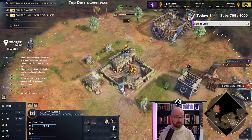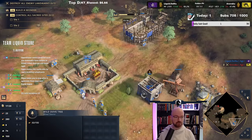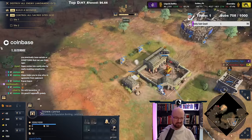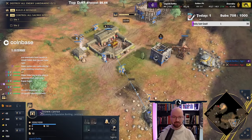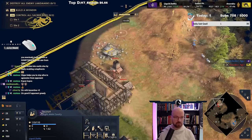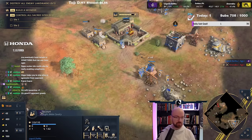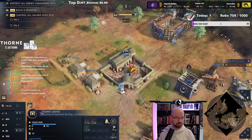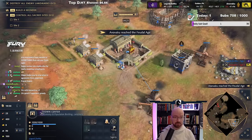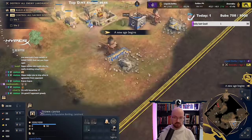It looks like it's going to be a 2TC play for our opponent as well. The Hippodrome is getting close to completion. We've rallied all our workers, so we've got enough wood for our second TC. By the time this finishes we're going to be pretty close to having the stone, because completing the Hippodrome gives you 32 stone as well — it's a big building. Boom, 32 stone. Everything's starting to line up.